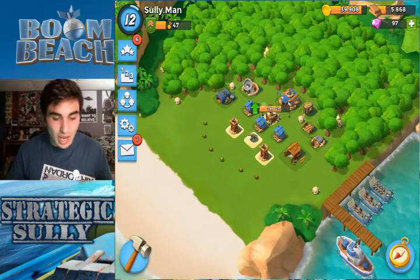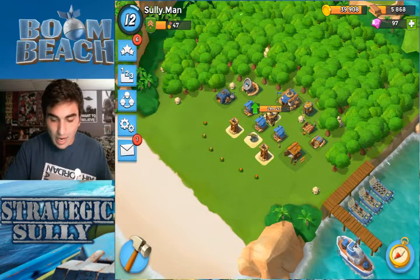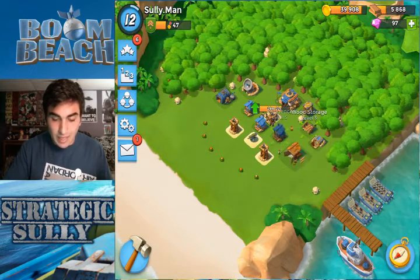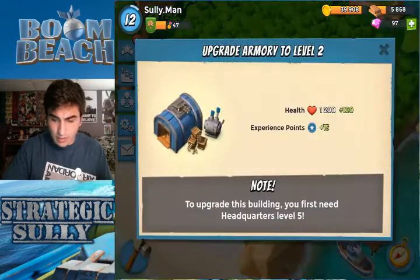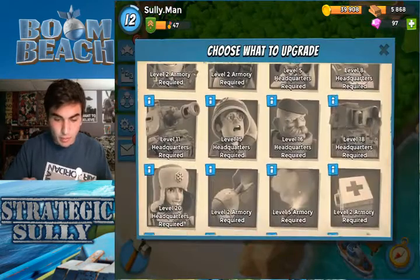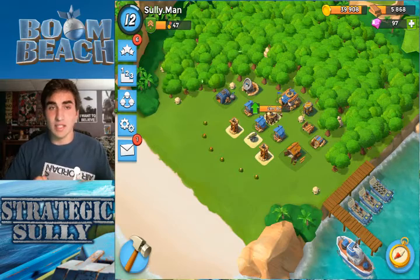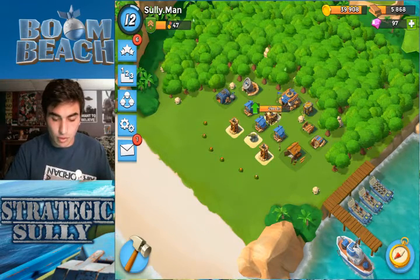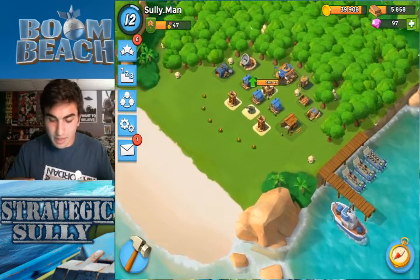With the Sully man account, as you can see I'm Headquarters 4, and everything I have right now is maxed for Headquarters 4. I even upgraded everything I could in the armory at armory level one. Right now I'm working on my defenses — still working on my mortar, and I still have my machine gun and two sniper towers. My landing crafts and gunboat are already done.